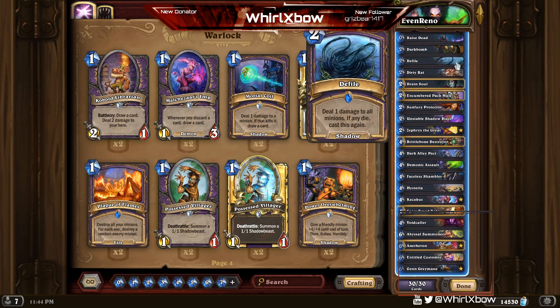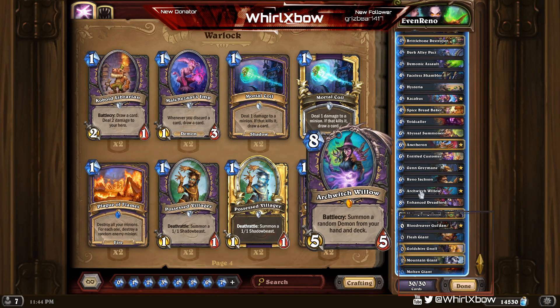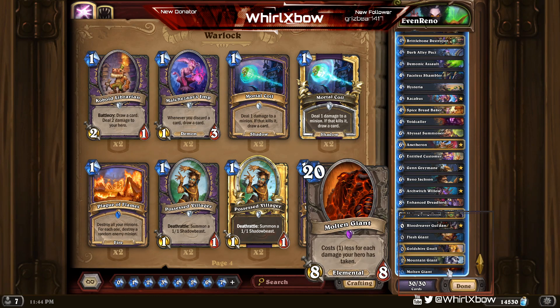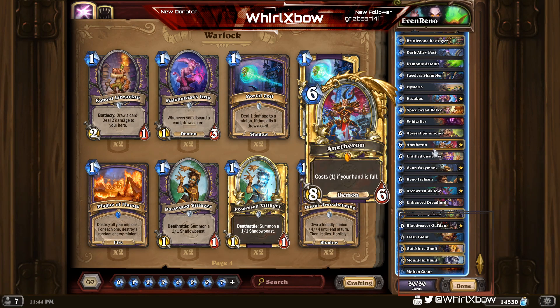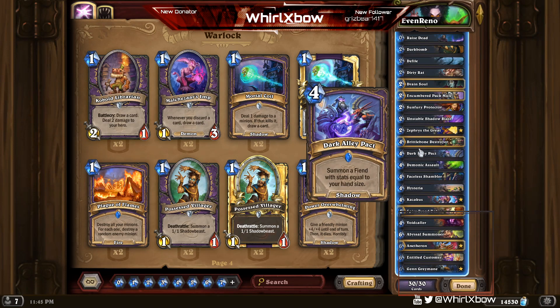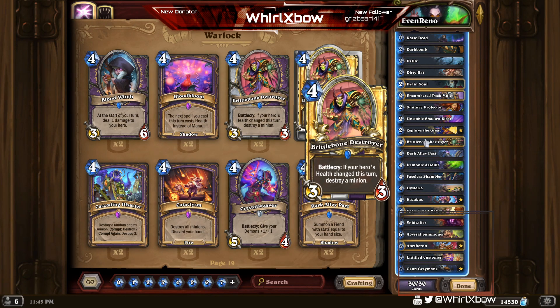With this deck you kind of just cheat big things into play — through Archwitch Willow, through Voidcaller, lower cost Mountain Giants, Molten Giants, Anetheron. You also have value minions like Brittlebone and Zephyrus. Fun fact: a lot of people brought this up last time I played this deck — Brittlebone doesn't trigger if you tap and lose armor. You actually have to lose life.